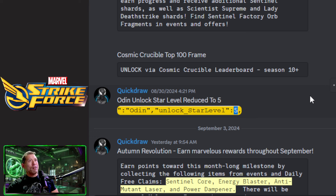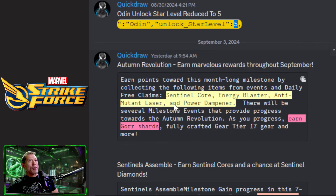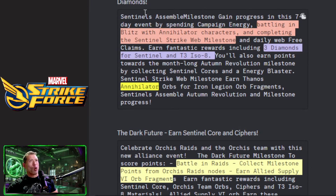It looks like Odin is going to be a five-star unlock and there is going to be an Autumn Revolution with marvelous rewards throughout December. The big things we need to get are Sentinel Cores, Energy Blaster, Anti-Mutant Laser, and the Power Dampener. It looks like a three-week event instead of a four-week event. The first event looks to be called Sentinels Assemble — earn Sentinel Cores and chance at Sentinel Diamonds.